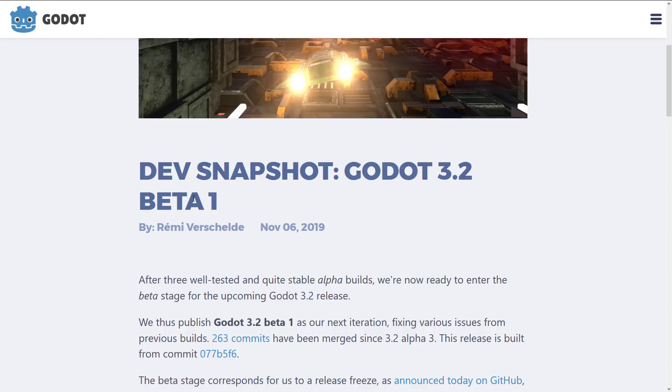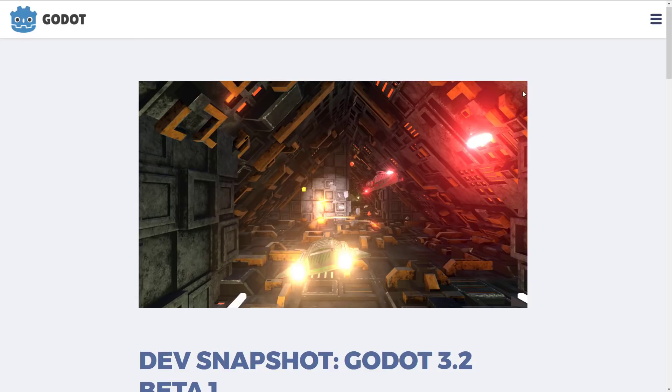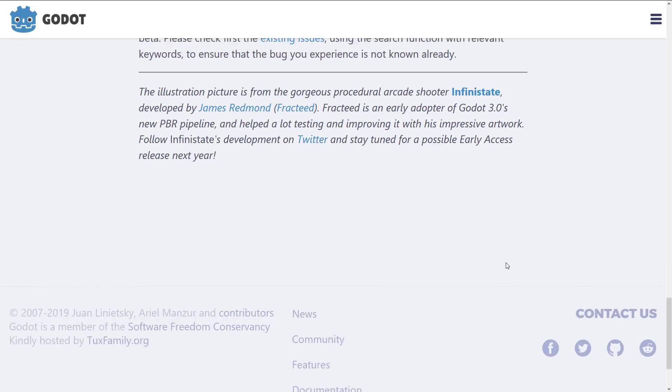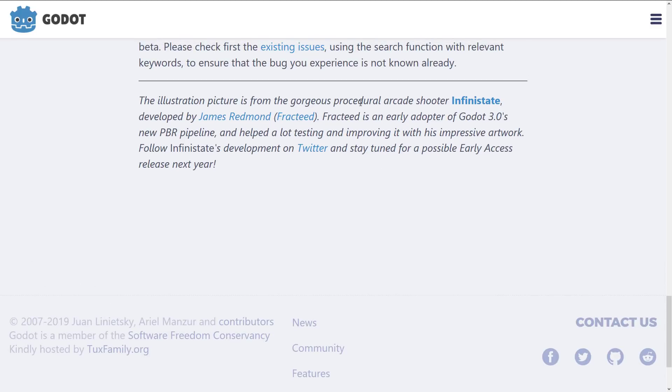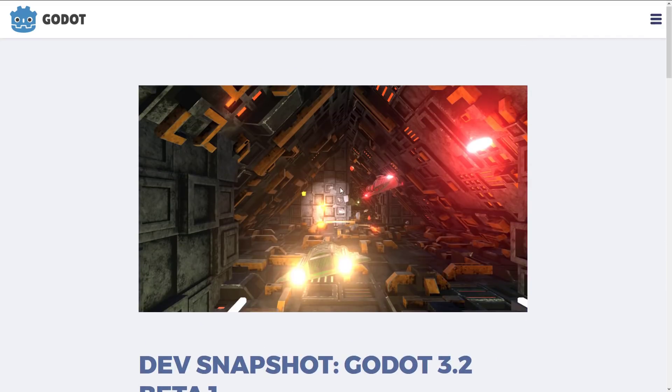Generally we go a couple of alphas, then we get into a beta, one or two betas, we get to release candidate, and then a couple days later we normally get the full release, and we're still waiting. I do want to mention this particular post because of this graphic — it's the one I used for the title image. It's from the gorgeous procedural arcade shooter Infinistate, made with Godot 3 and its brand new PBR pipeline, showing some of the graphic effects in the new 3D engine.